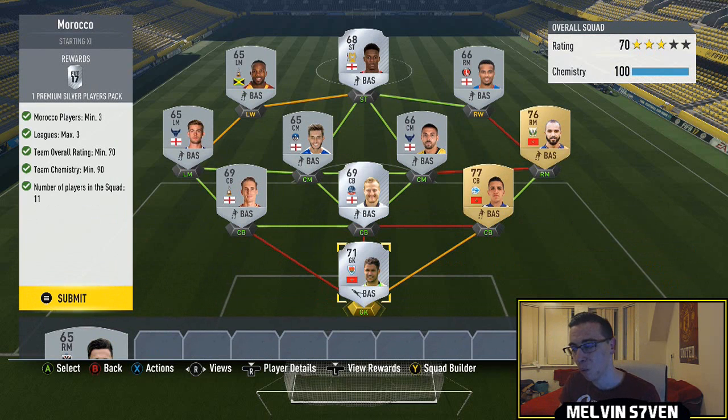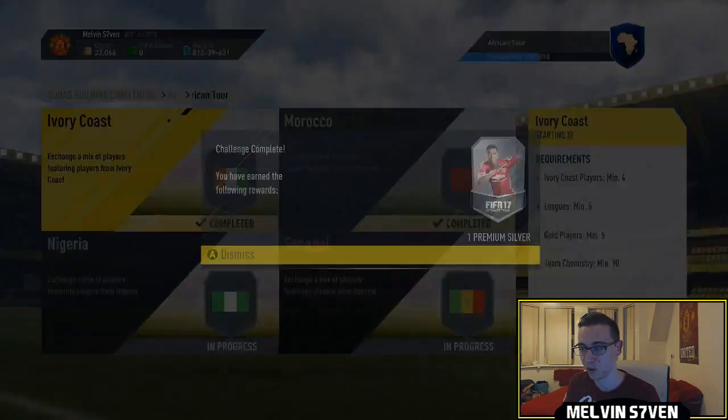This Moroccan one probably is the cheapest. I've just literally gone English League 1 for eight of the players. And then for the Moroccan players, we've got two La Liga Santander players and then a La Liga player for the goalkeeper to have your three Moroccans there. You get a premium silver players pack for that, so we're going to trade that in.